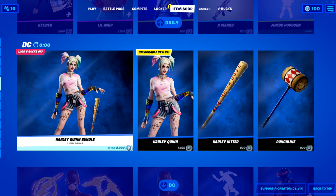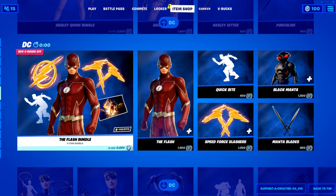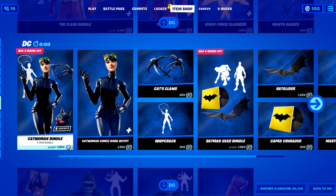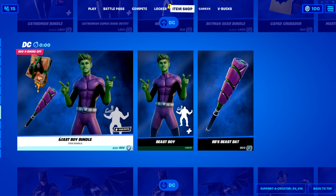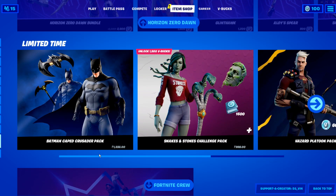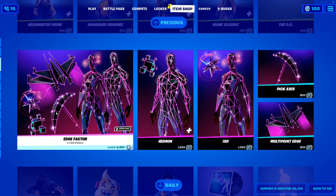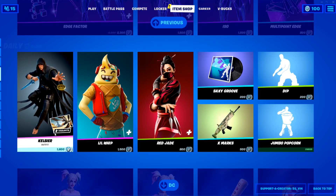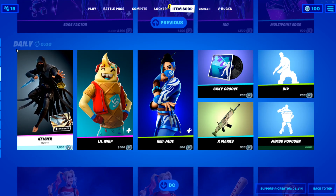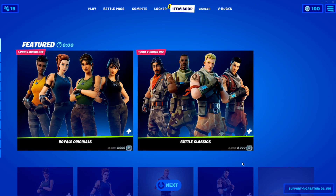This is still in the item shop but there's a zero zero countdown — I think it's a bug. We have the Flash bundle, the Catwoman bundle, and the Beast Boy bundle. We also have the Batman Alloy and the Batman Limited Pack, but I don't know why they're all showing me zero zero — forget about that. What do you think about the item shop? Comment down below.